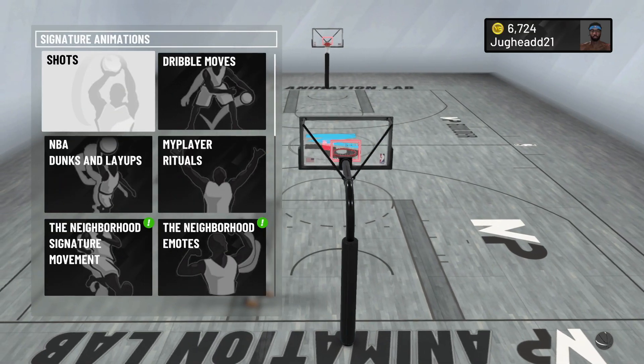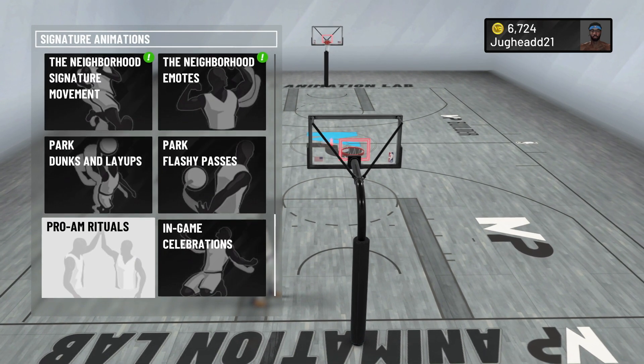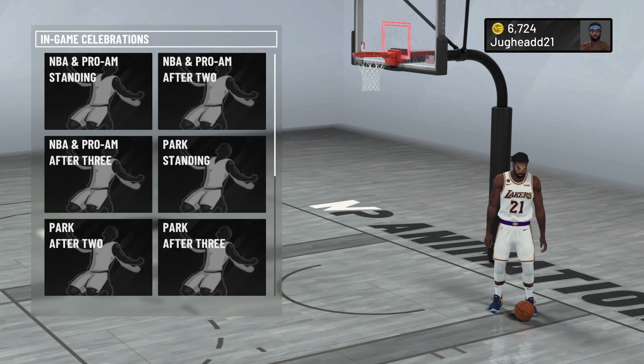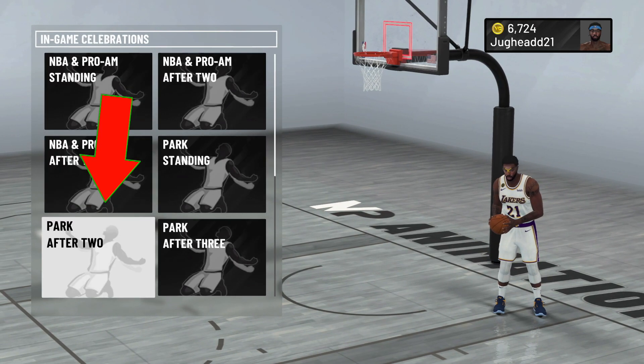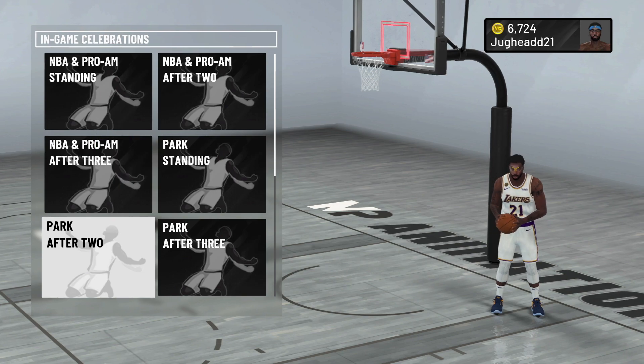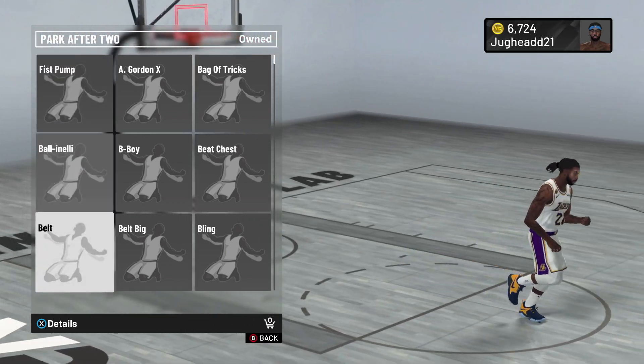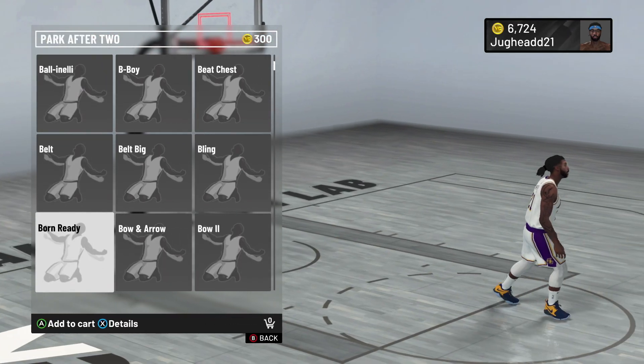Normally the animations don't cost that much — they normally start around 300 VC. If you don't have that, just go ahead and run a couple of park games; it shouldn't take too long. Once you get those park games done, go back to the animation store and purchase the animation you'd like.